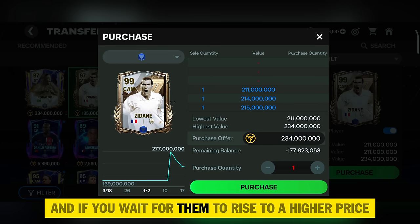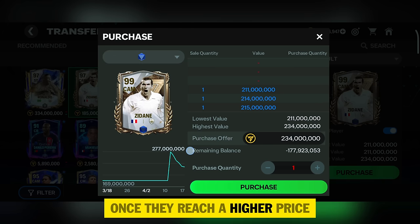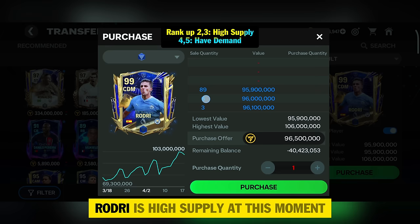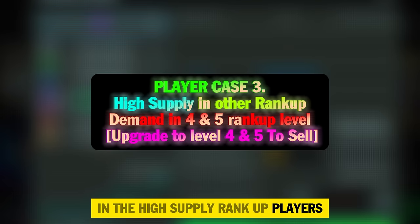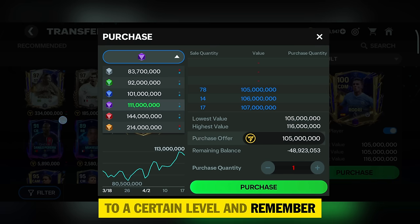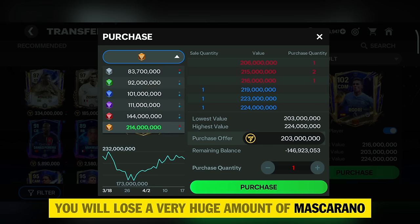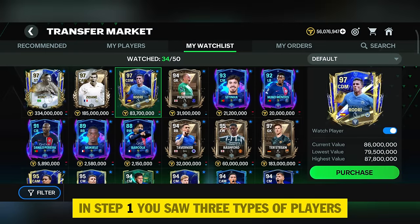If you wait for them to rise to a higher price, there will be excessive supply so it's actually going to be difficult to sell once they reach a higher price, as everyone will try to sell at maximum profit. Player case three: in the case of Rodri, you can rank up to the red version and sell him. Since each rank-up level of Rodri has high supply right now, it's not possible to sell him there. These players have demand at level four or five rank-up — it's possible to sell them, but you have to rank up to a certain level. Remember it's going to take a huge number of mascaranos to rank them up, and you will lose a huge amount of mascarano, so if that's the case then follow step two.